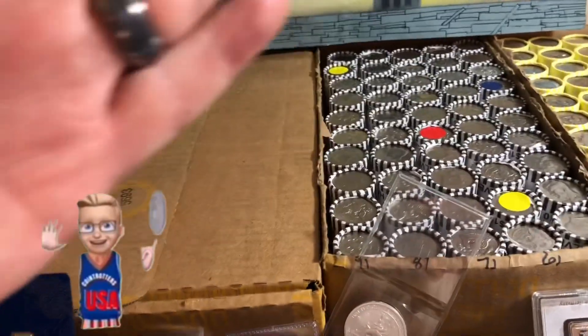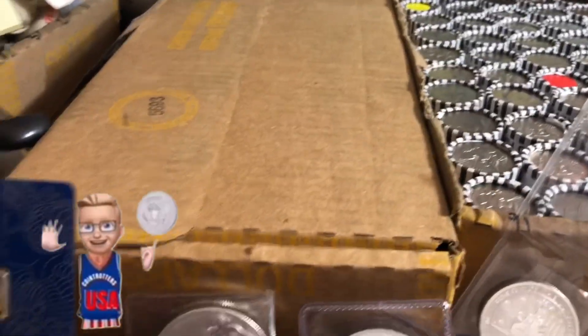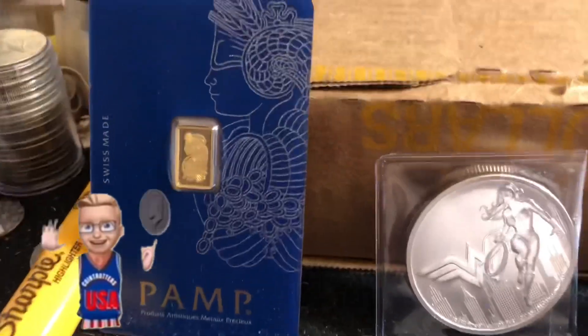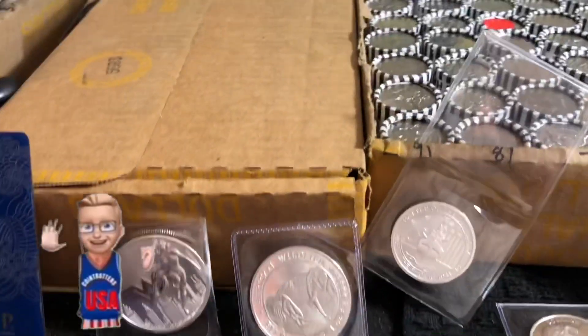If we do not sell box three out, I'll just pull it off the board. If we do sell box three out, I'm going to add a gram of gold. We've already got a gram of gold in play for selling one thousand dollars of rolls — we're already at a thousand eighty.